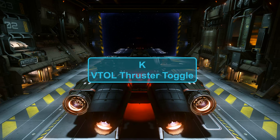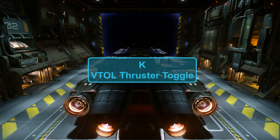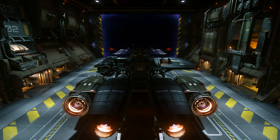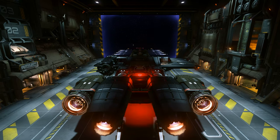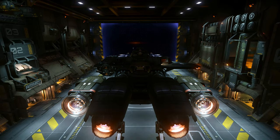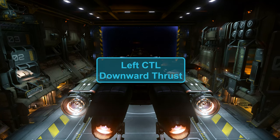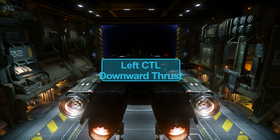To turn on your VTOL, hit the K button. There's no transformation visible, but you should get more thruster power. Now when I hold down space bar and click boost, it did lift up a little bit — the VTOLs worked. Space bar goes up, left control goes down, and you just find a balance. To move forward, hit W.